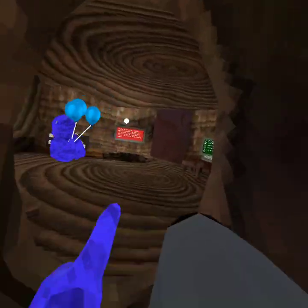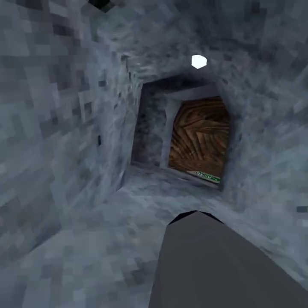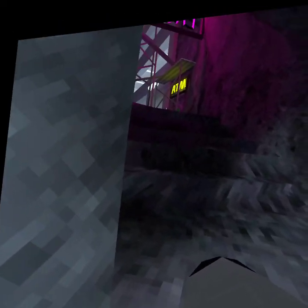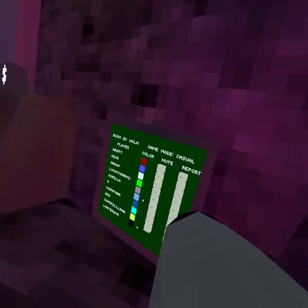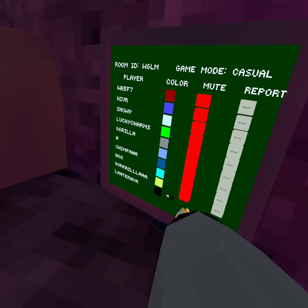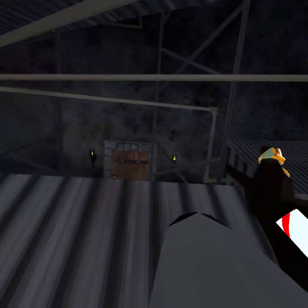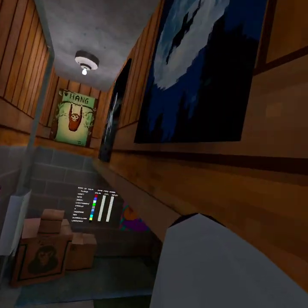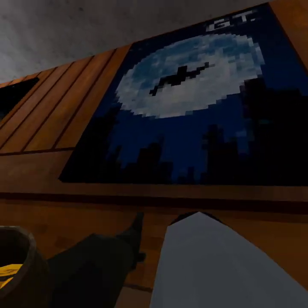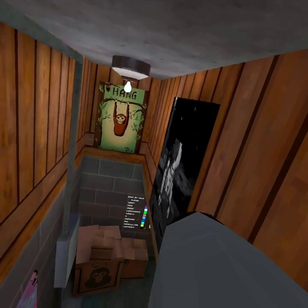So if you guys actually head over to the basement — this is my conspiracy — if you guys head over to the new basement map, there should be pictures all around the map. And you're probably wondering. Look, if you guys actually come back here, they copied this off of E.T., right?